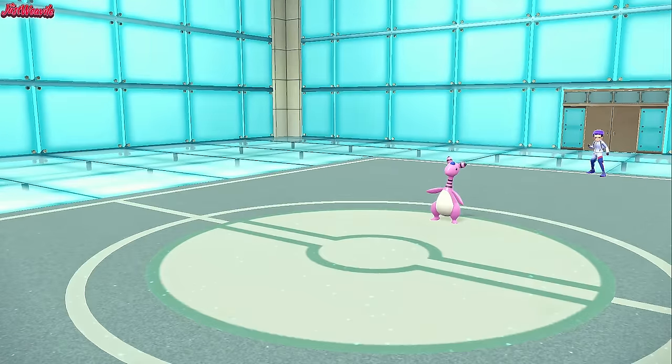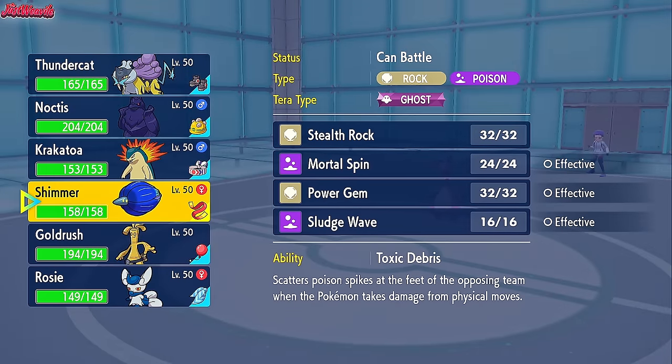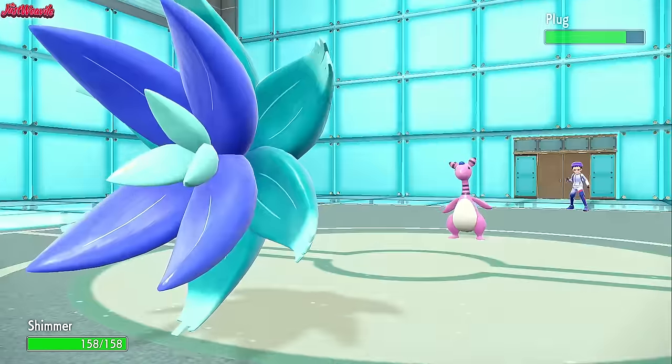Now we just switch out into something else. I'm leaning towards Goldengo, but also leaning towards the Earthquake on Typhlosion. Looking at the team, I don't see a Hazard Clearer, so I kind of want to go Glimora here. We can get the Stealth Rocks up and all that stuff. So we'll go Glimora.